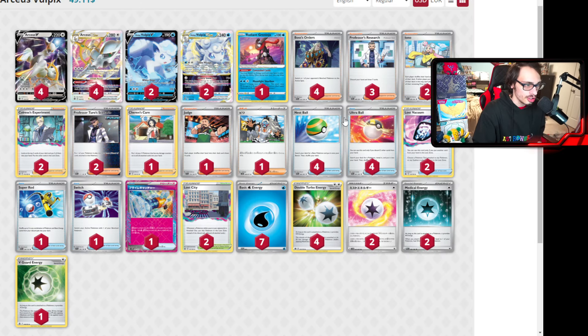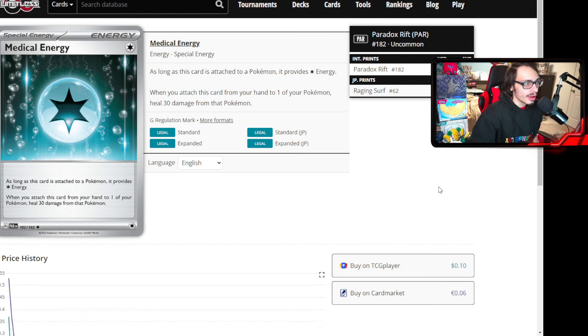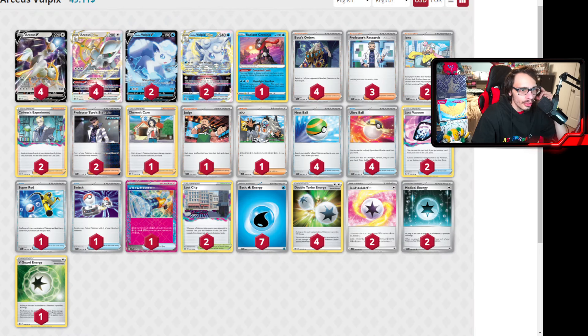Mist Energy is also really good with Arceus in general, not just Alolan Vulpix. The deck still has Judge, which is still a very good card — sometimes Judge can win you games. Arceus does lose Path to the Peak with rotation, but you wouldn't want Path in a Vulpix VSTar deck anyway. Another very wild card to see is Medical Energy — when you attach this card from your hand to a Pokémon, you heal 30 damage from it. That's kind of how you keep your Vulpix VSTar alive. If your opponent can chip away at it with Charmanders or something, you can heal it with Medical Energy and fix the math.